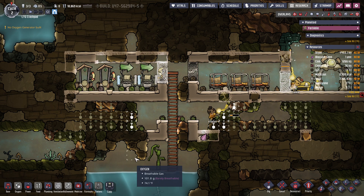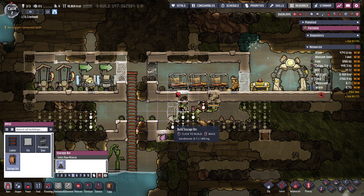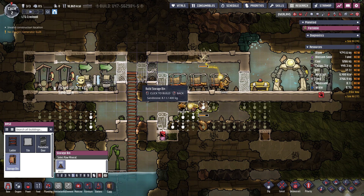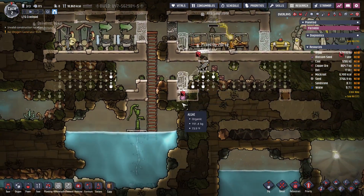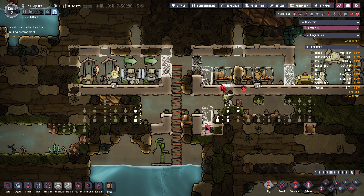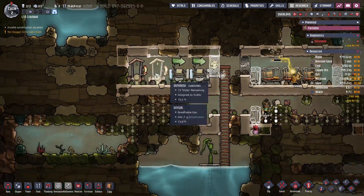I probably should have just tried one room first. Does this base area have a storage bin? I think I want a storage bin right here, probably one here. Invalid construction location — yeah, it's gonna need a floor. Okay, so things fall. Dig, dig — set the priority when I issue the dig command. You dig yourself out, so I could have known that was gonna happen if I looked up above.